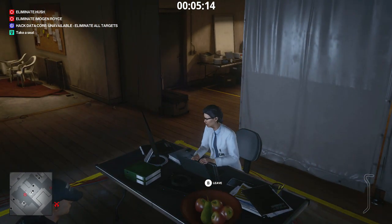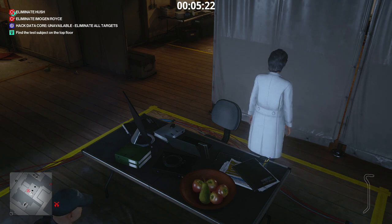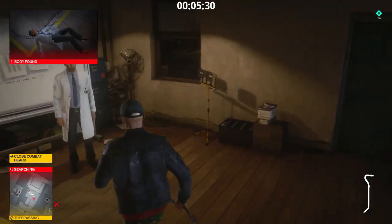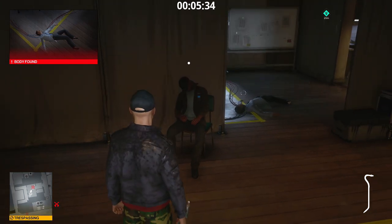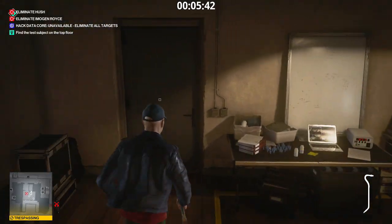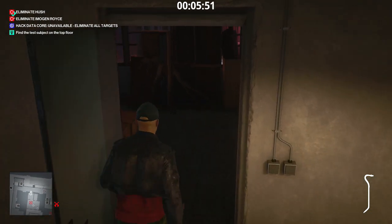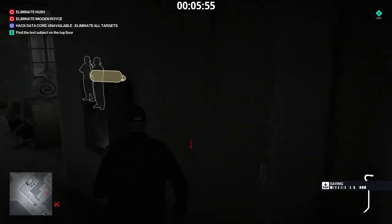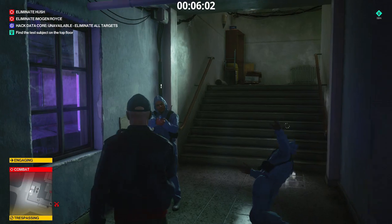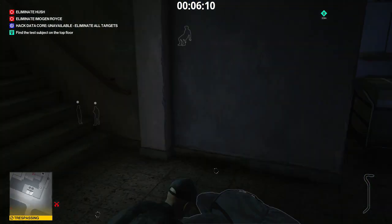We're informed we can come back tomorrow, and a guard is waiting outside the door. Help yourself to an apple for your trouble, and she's going to need some pain medicine because her head is about to be throbbing. Everybody gets knocked out — I don't even care. Find the test subject on the top floor. How about this — you get a fire extinguisher to the head and then a crowbar. Don't shoot or the dude's going to end up alerting everybody. Let me take one of these suits.